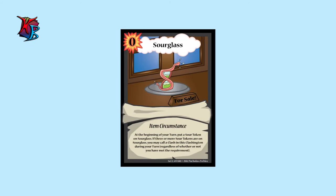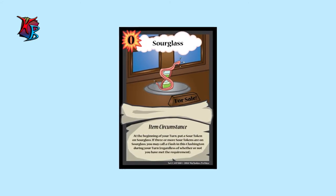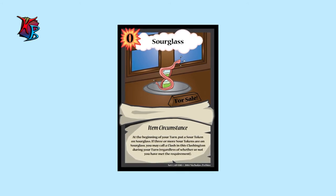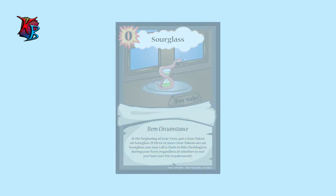At number seven, we have Sourglass. An item circumstance with an action cost of zero, the only cost you need to pay for Sourglass is time. Once three tokens have been added to Sourglass, you gain the ability to call a Clash whenever, regardless of whether or not you have filled your side of the Clashington with minions.